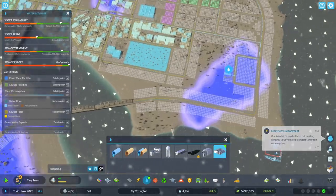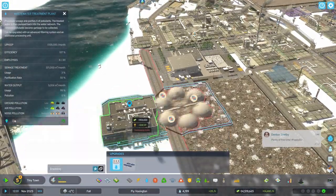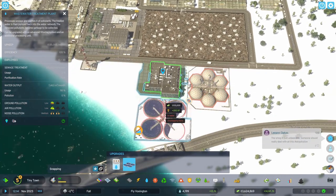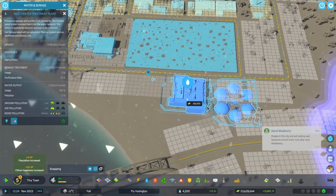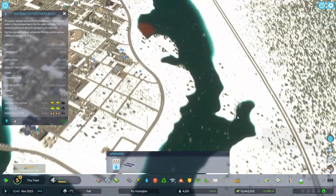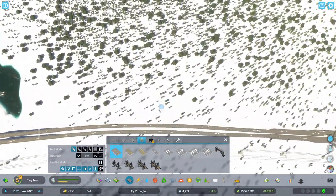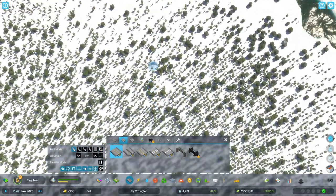Here's a good tip for wastewater: I upgraded the development tree of the water system to unlock the water treatment upgrade. Once it's upgraded you can move the entire building — so amazing. That will purify the wastewater and we can then turn off or delete the sewage outlet.